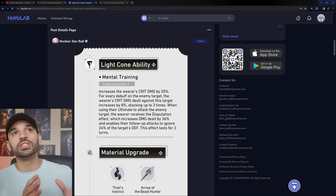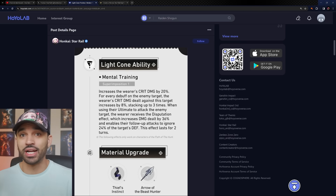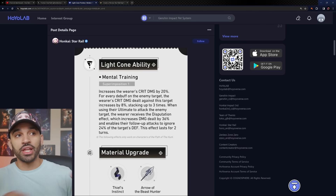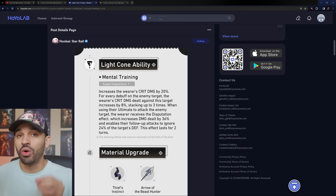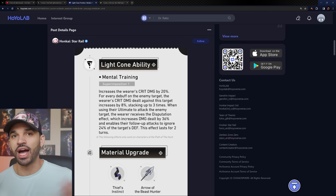This light cone is looking like Seele's light cone level of value — actually higher, because Seele's has some niche categories. This is a really damn good Hunt path light cone. There's also a niche situation for follow-up units: after the wearer uses their ultimate to attack, the Disputation effect enables their follow-up attacks to ignore 24% of the target's defense. Unfortunately, Topaz probably won't take advantage of this since that would undermine the purpose of her own light cone, but there's a small chance I'm wrong.